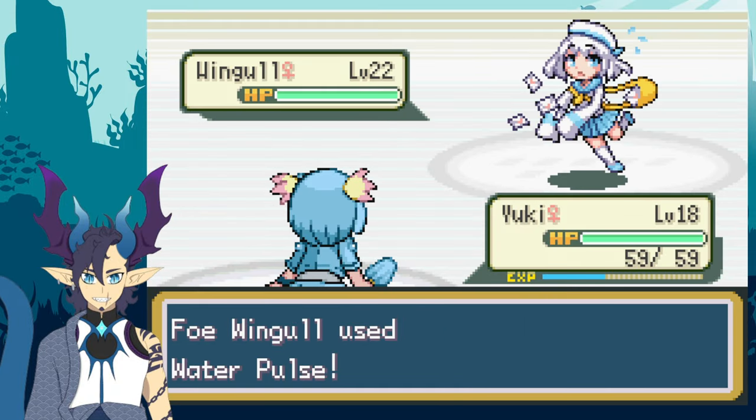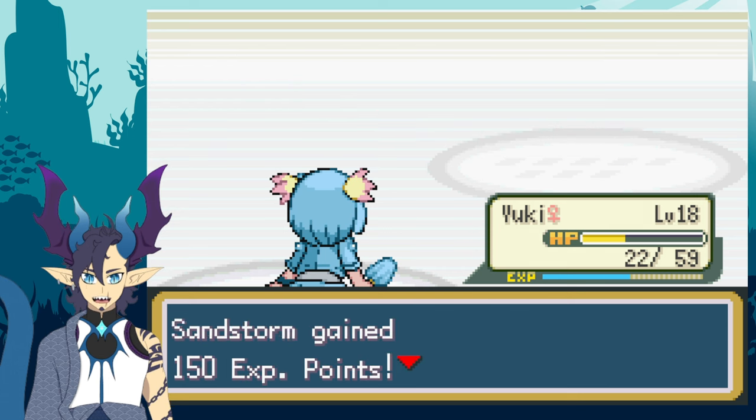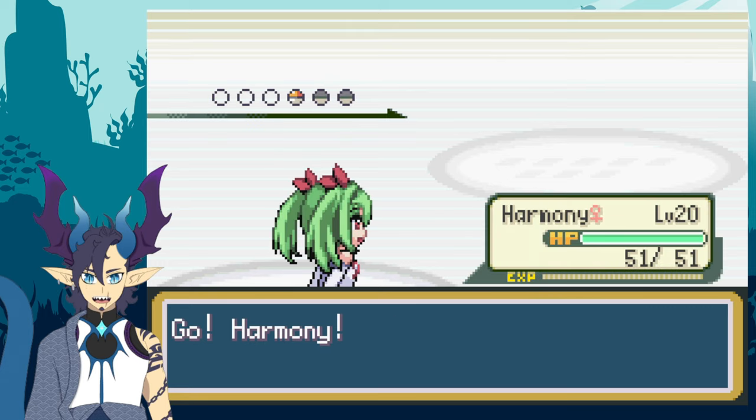She decided to bring out her Wingo, so I brought out Yuki since she had Rock Throw, and continued to destroy her. For Misty's ace, she brought out her Starmie, and I misclicked and sent out Harmony instead of Velary.